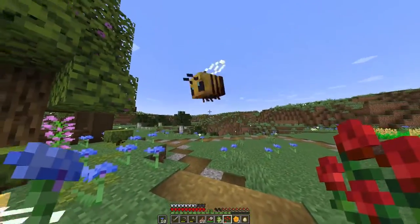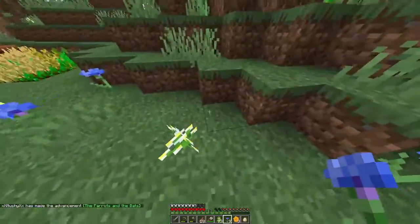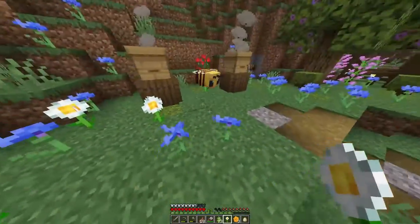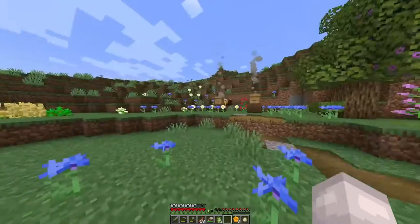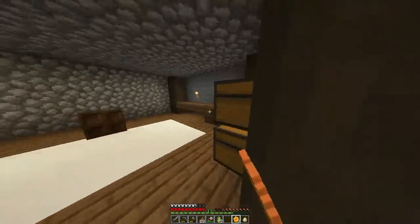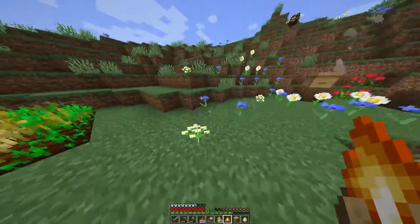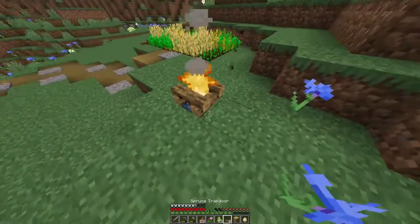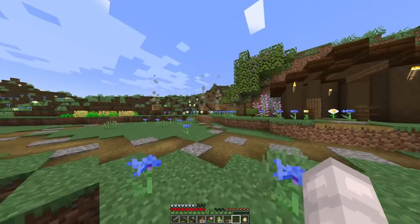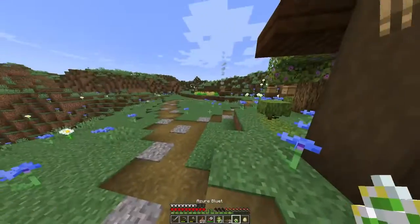Almost there — come on bees, come on, closer, there we go! Putting some flowers around for them. I actually managed to find three bees on my way back — look how nice it looks! He's so cute doing his little bee things. I'm going to place another beehive in a different spot, with trapdoors around it as well. The bees are hanging around.